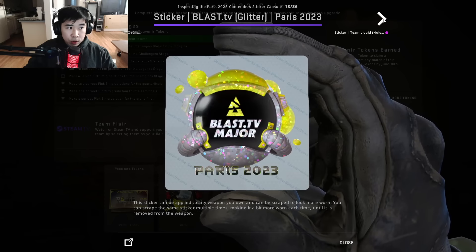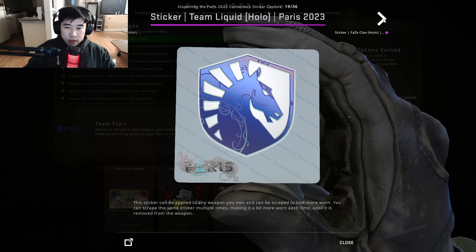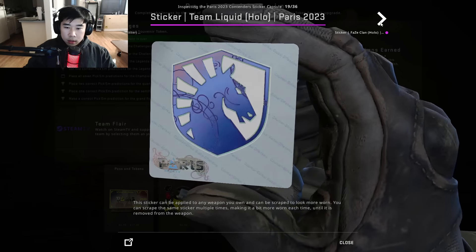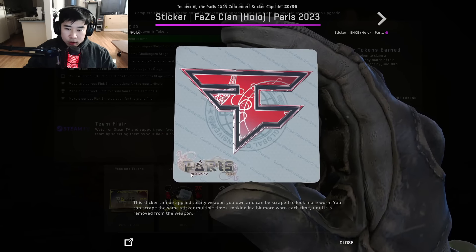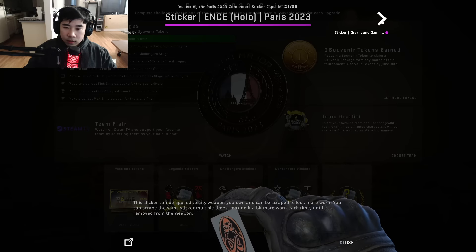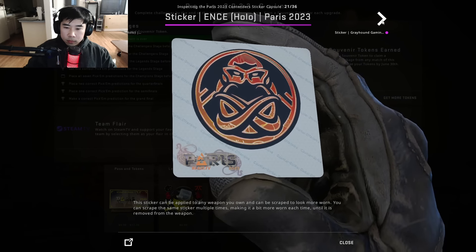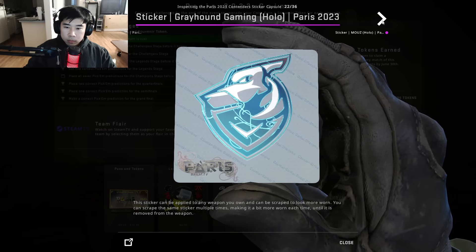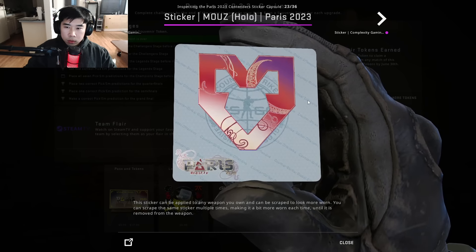As a casual — I'm not a sticker guy — I like these so far, they look simple. The hollows are what everyone primarily wants to look at. I also like how Blast added their logo here instead of the A, since this is actually the first Blast Major. I think this is a pretty safe route from Valve and Blast. People like the borderless design — that bad boy right there is probably gonna go up in price.